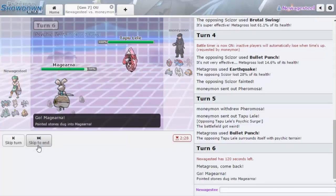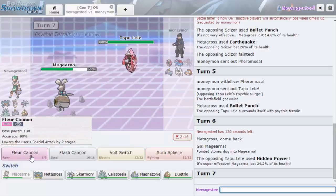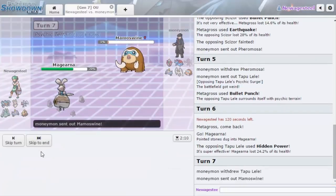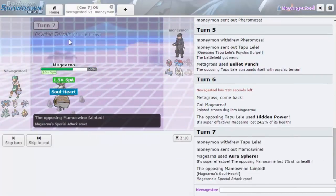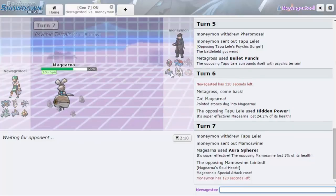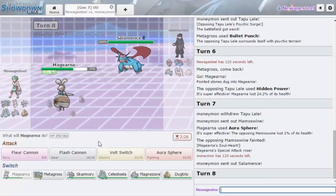Priority does so much damage to Pheromosa and it can knock out Mamoswine, so I definitely think it's better to try and save this. The only thing is, what do I go out into? I kind of feel like I have to go Magearna, but that'll just get weakened. He actually goes for Hidden Power Fire, and I just want to go for Aura Sphere expecting him to switch out. That hits Magnezone or Mamoswine. He gives me the Special Attack boost, not bad. Though he could knock me out with Pheromosa if he really wants to.